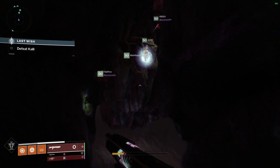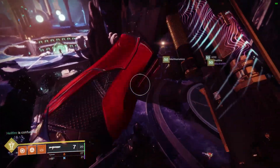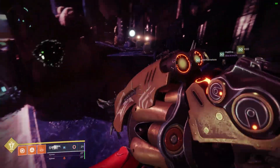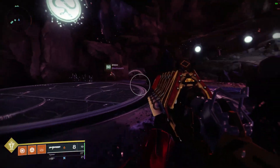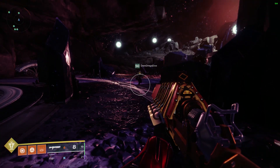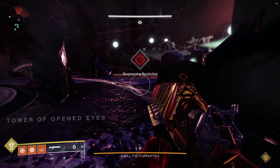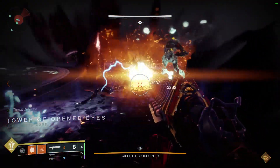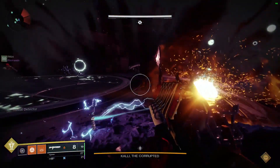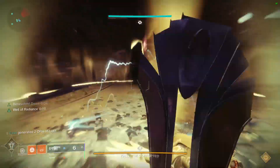For the Last Wish raid loadout, you'll probably want at least two Warlocks, one Hammer Strike Titan, and a Hunter for Celestial Nighthawk Golden Guns or tethers for add clear. The final slot is flexible — Warlock, Titan, or Hunter. You just need a good mixture of those classes.